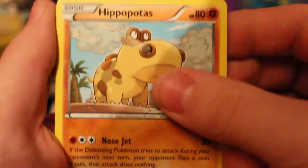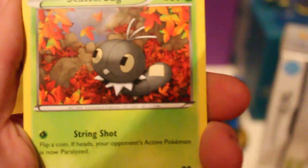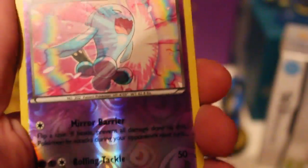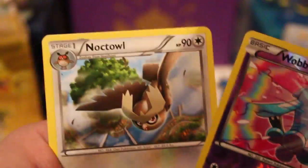So we're starting off with a Piplup, a Hippopotas, a Pansage, a Roltss, a Scatterbug, a Houndoom Spirit Link, a Magneton, and a Fisherman. Nice. We've got a Reverse Wobbuffet. And our rare is a Noctowl.